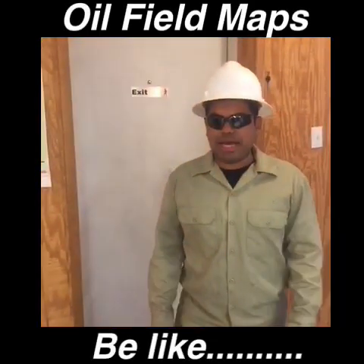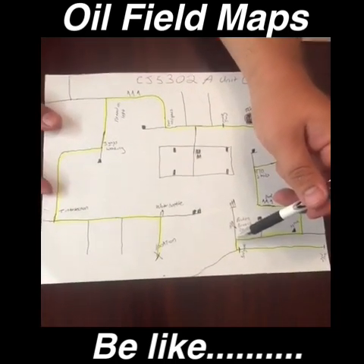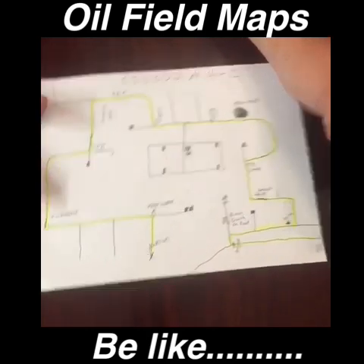Hey Scott, you got the map for the A-unit C-pad? Alright, you're gonna go down the main ranch road to the third gate. You're gonna take a right. At the very first road, you're gonna take another right. You're gonna follow it all the way until there's a big rock. You're gonna take a left.